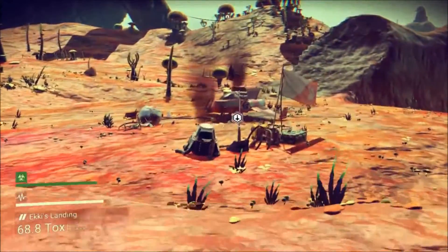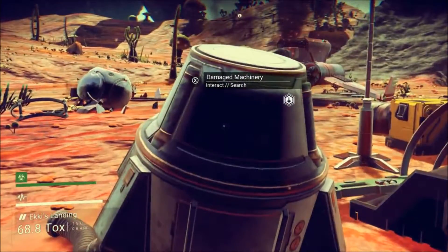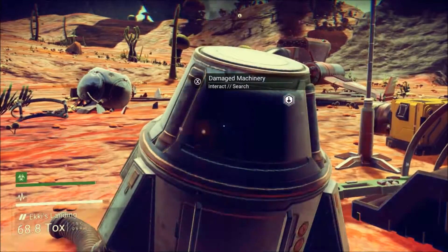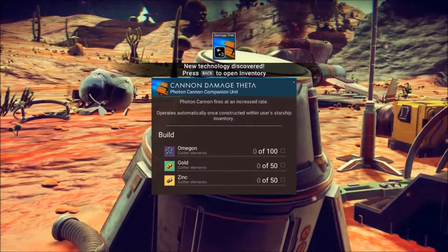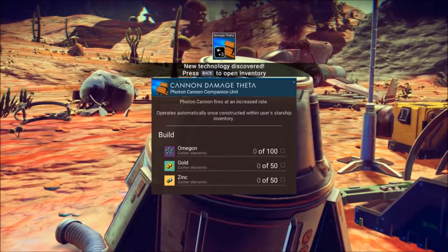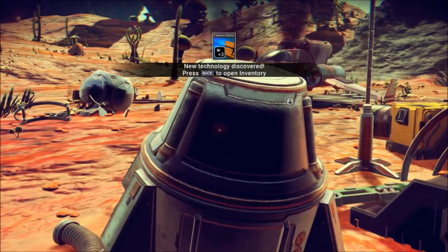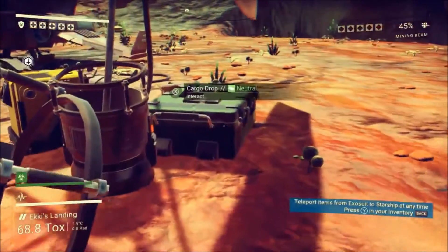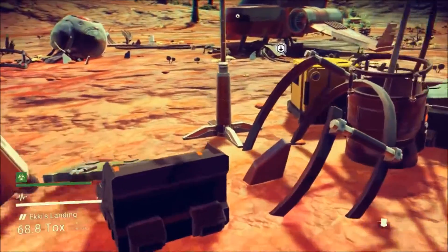I'm cheating a little bit, because as I said I did play for about 45 minutes and brilliantly managed to record the actual footage of the game — just recorded the sound. So I'm going through it again. We got an increased damage for the photon cannon if we can find 100 omegon, 50 gold, 50 zinc, which we can find on this planet if we're lucky. And we've got a gek charm, which I believe is a tradable item.